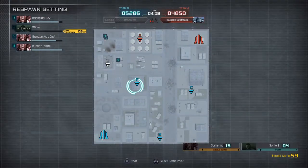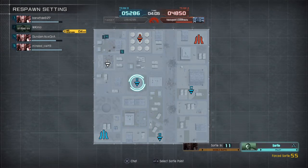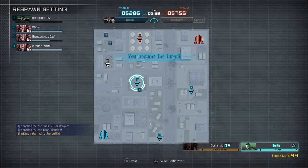Select where and how to sortie. Damage confirmed on attack target. Five, four, three, two, one. All the best. An allied unit has been destroyed.